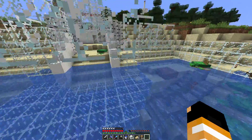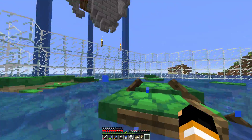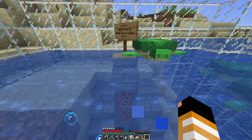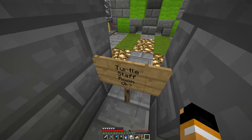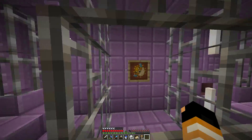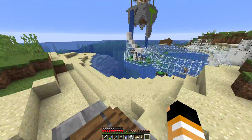Lots of turtles — like a lot, like too many turtles. This is actually Elliot's base down here. There's the turtle staff room, his dog Pooey, his chest, his nether wart farm, and then we come in here with his little room which is very cool. Very nice space by Elliot.